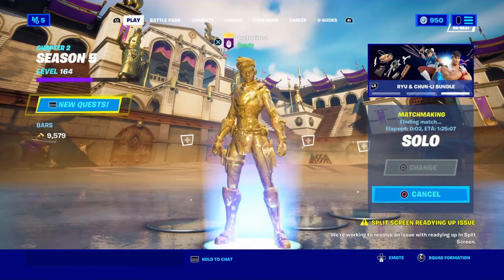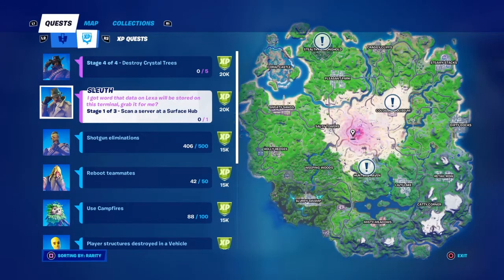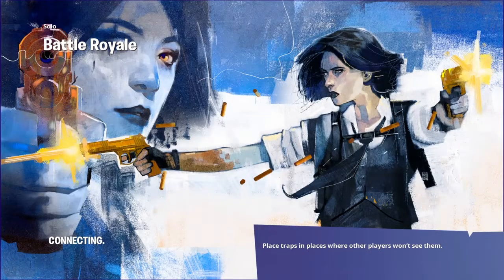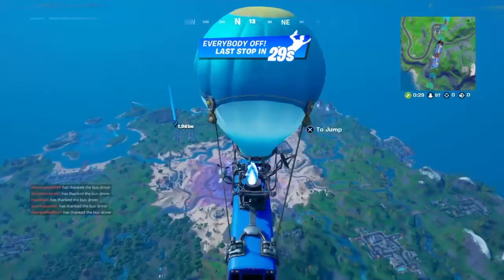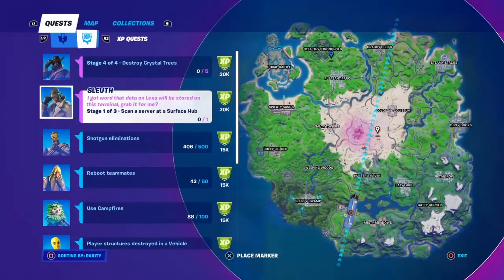What's up everybody, it's your boy. So today we're gonna be doing this challenge: scan a server at a surface hub. The surface hubs are the underground secret locations of this update — the underground secret tunnels. We all know of Hunter's Haven and their secret tunnel, but people barely started finding out about the Collageo, or probably they've been knowing about these two, and then started finding out about the Stealthy one in the middle of the update.